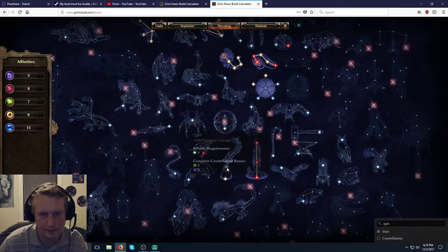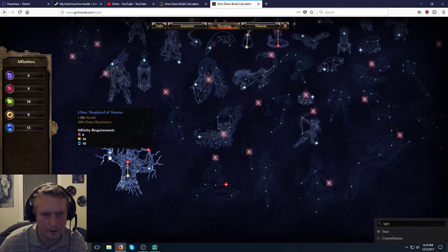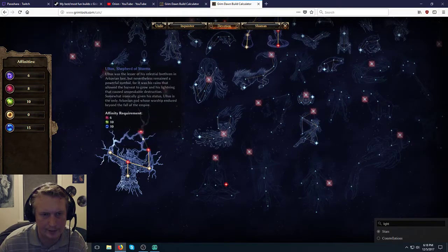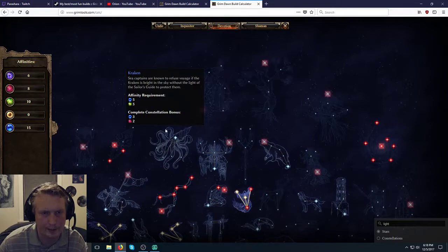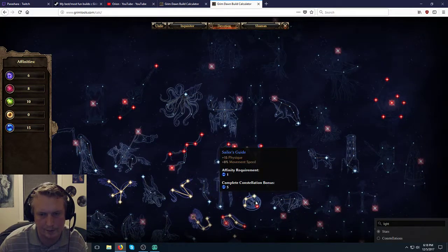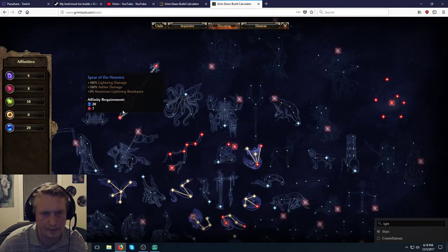We could get Quill — it does Elemental damage as well. Now we have enough to get Ultos for the Lightning damage. We don't necessarily have to get the casters at this point. We should be able to get Spear of the Heavens too — we just need Sailor's Guide, which is good for movement speed, and then we have enough points to get all of Spear of the Heavens for Lightning and Aether damage. Mostly for the Lightning since we're not doing much Aether except with Imp. That leaves seven points.